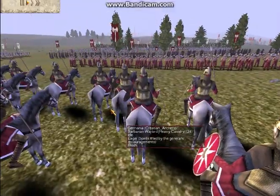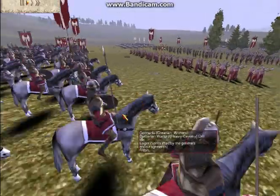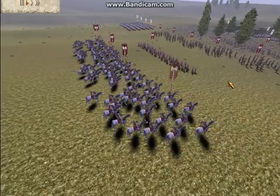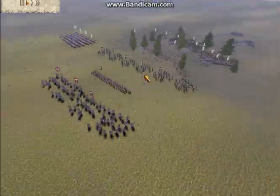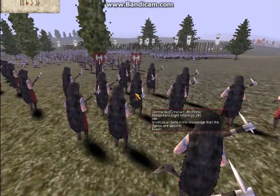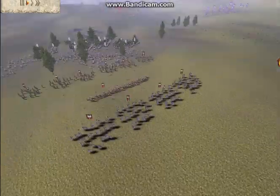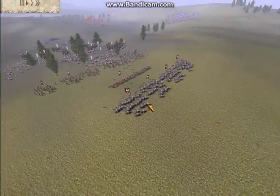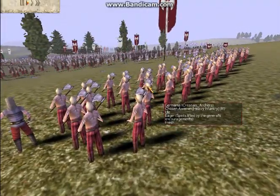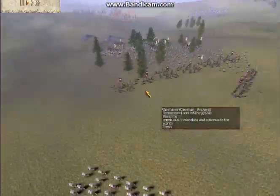He is in command of Germania. His name is Cretan Archers. His army consists of 4 Barbarian Warlords all with gold attack upgrades, 1 Chosen Axeman, and 6 Berserkers all with 2 attack upgrades, as you can see here. And 1 Chosen Archer Warband. He does not have a lot of units — I told him to bring more infantry like the Chosen Axeman, but he wanted to bring all Berserkers, so I let him do that anyway.